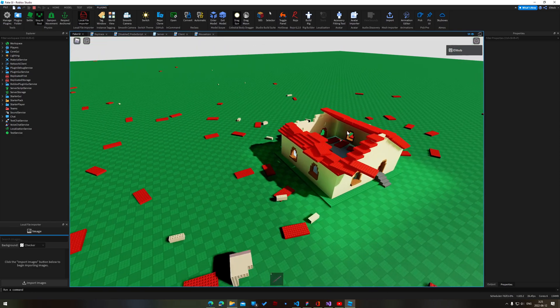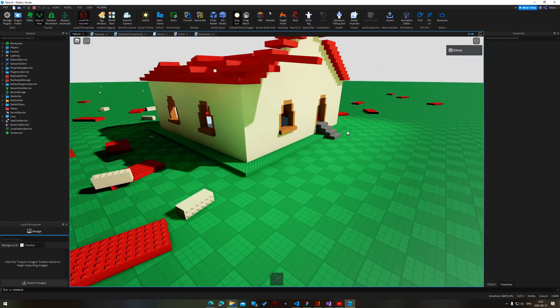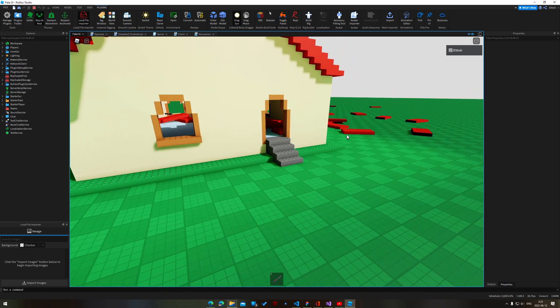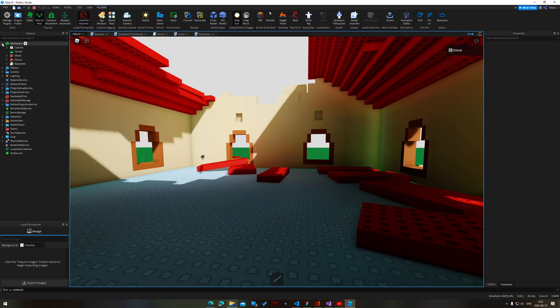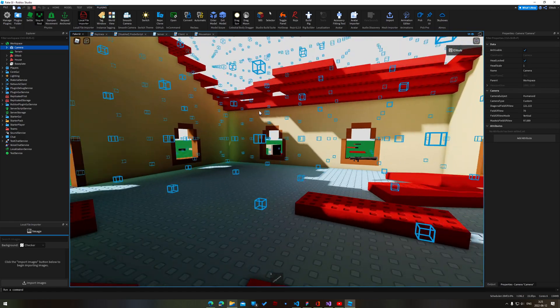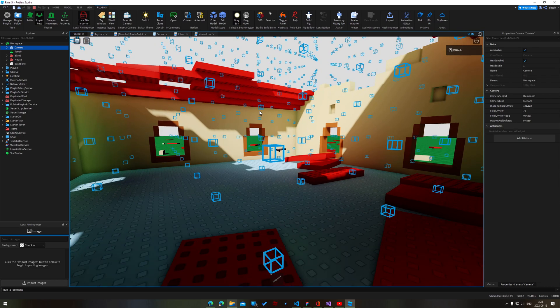So you might be wondering how on earth am I doing this in Roblox — an engine which is notoriously known for not having good lighting. Well, the answer is a lot of probes. Here are all the lighting probes I'm using, basically arranged on a regular grid throughout the level. Each one of these probes is calculating a little bit of lighting information and broadcasting it into the scene using a small point light.